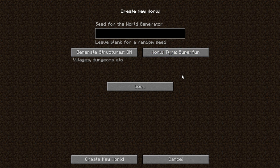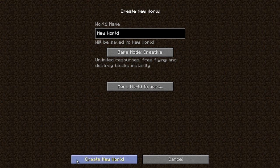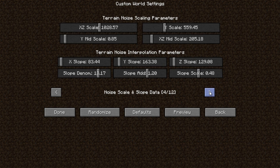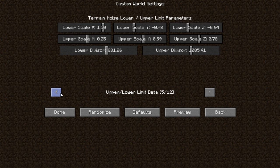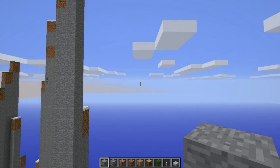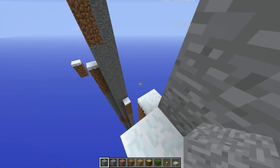If you go into more world options you'll see the world type, and there's a new one called 'Super Fun'. Click done on that and then you can create your new world, and this little menu should appear where you can change all the options — stuff for block data, slopes and all that. I usually play around with them to see what I get, but for this video I'm just going to click randomize a couple of times. Once you've chosen what you want, just click done and it'll generate the world.